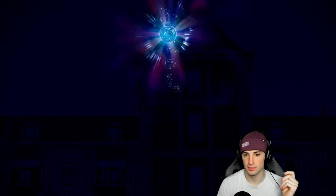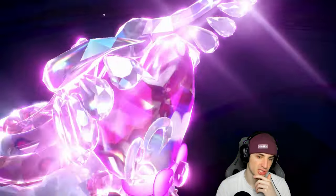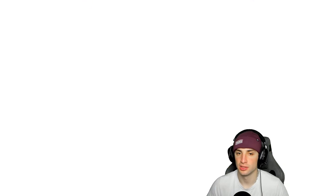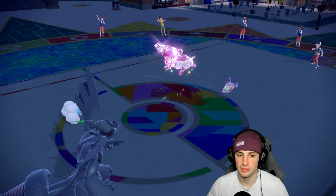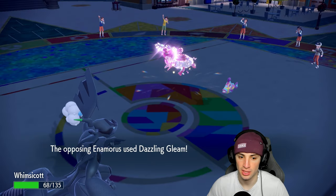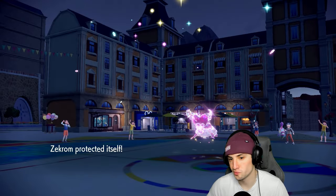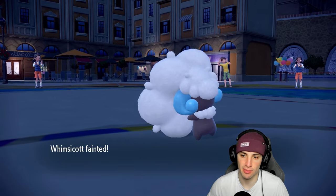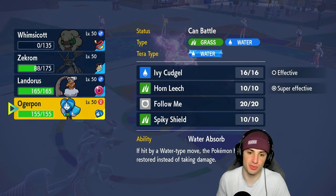Enamorus Terrastralizes into Fairy and rips Springtime Storm. I protect Zekrom and hope for a special attack drop. Super Fang halves Whimsicott's HP and Springtime Storm nearly kills it — but it survives. Zekrom takes the block. Whimsicott goes down. My play here is most likely letting Zekrom die and going for a Spiky Shield with Ogrepon, or going for double Protect to waste the last Trick Room turns.